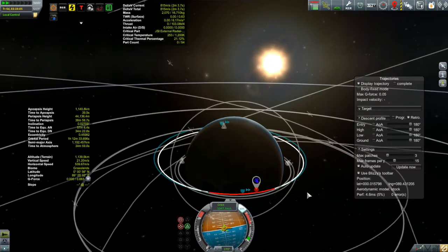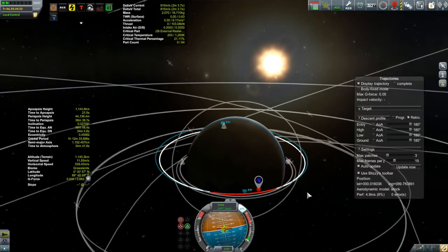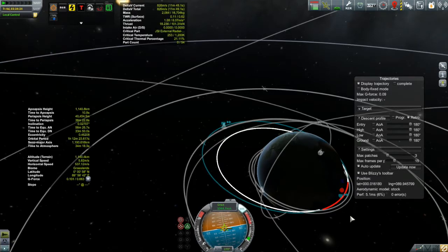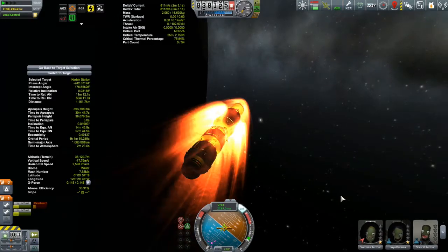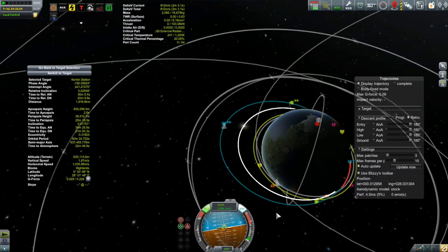Trajectories does calculations to figure out how much aerodynamic resistance will be experienced through the atmosphere, and the biggest factor is the cross-sectional area of your vessel through the airstream. With those giant radiators deployed, they act as great big air brakes. When I retracted them, those air brakes were gone and I wasn't getting much deceleration. So for the future: if you're planning aerobraking maneuvers using the Trajectories mod, retract things that take up large areas — like radiators or solar panels — and then use Trajectories to plan your burn, because you won't have that stuff deployed going through the airstream.